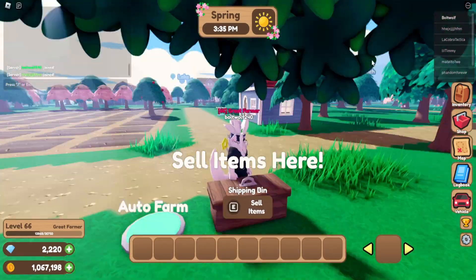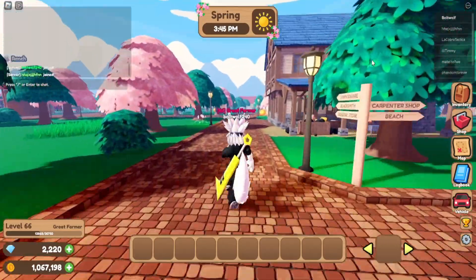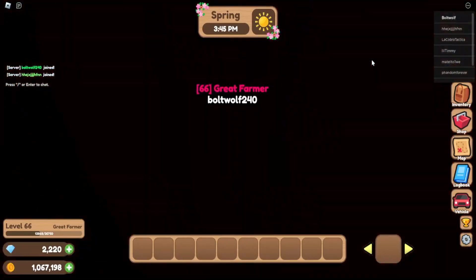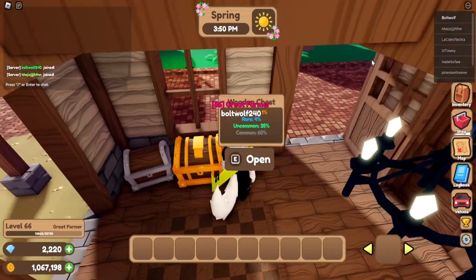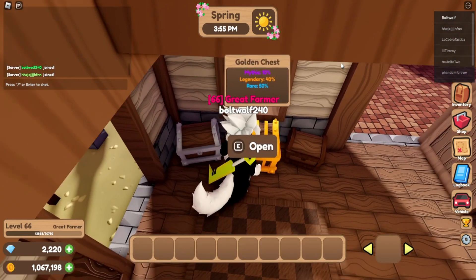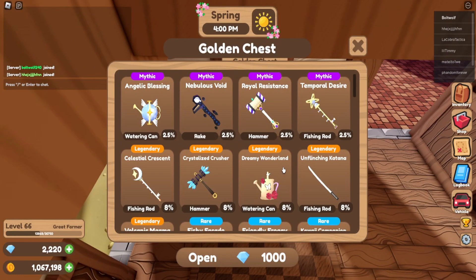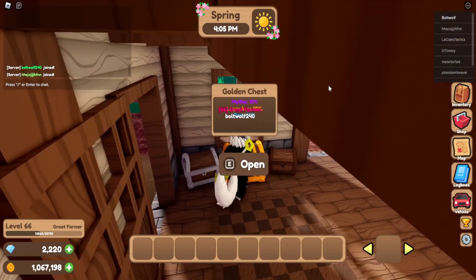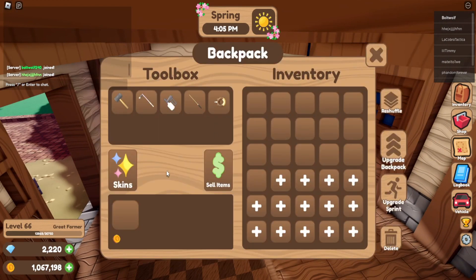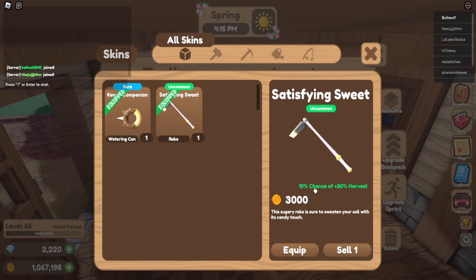I made my first mill on here. I'm going to give some tips and tricks. First tip: when you go over to the blacksmith, they have these chests here for skins. This one is $3,000, this one is $20,000, and this one costs gems — $1,000. You get a lot of rares from this; it's easier to get rare, legendaries, and mythical. The reason I'm showing this is because the skins give some pretty good effects — like right here, 30% chance of plus 20 harvest, and the hoe as well, 10% chance of plus 20 harvest. They're pretty decent.